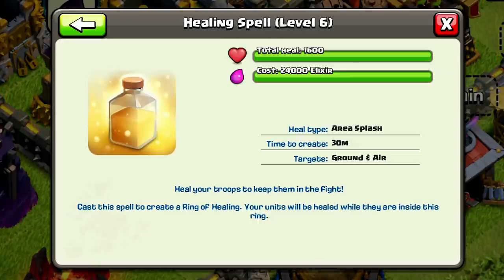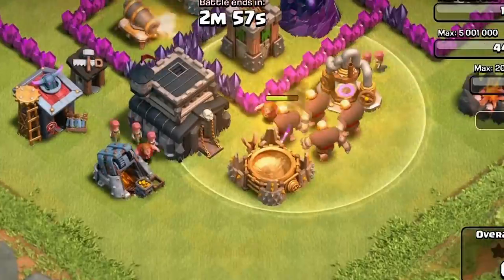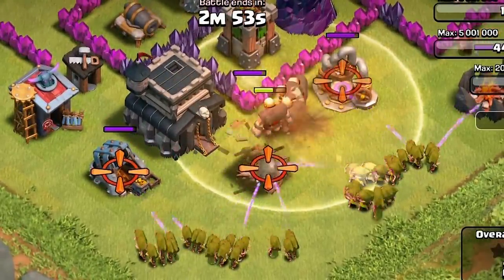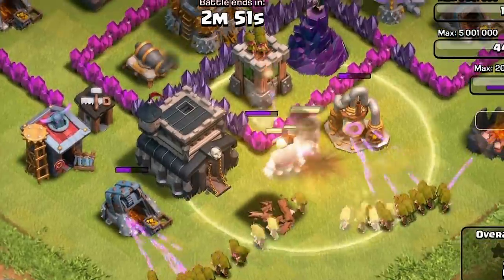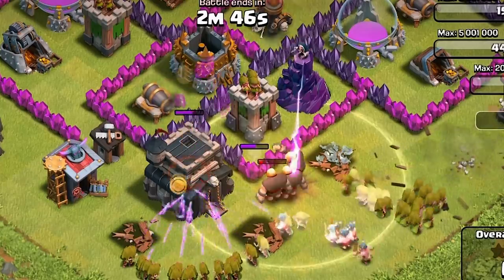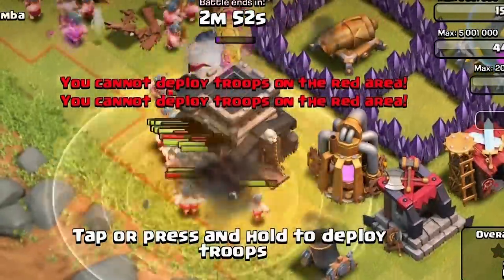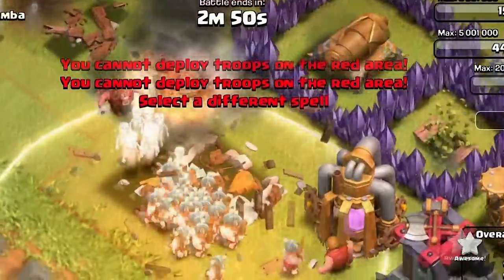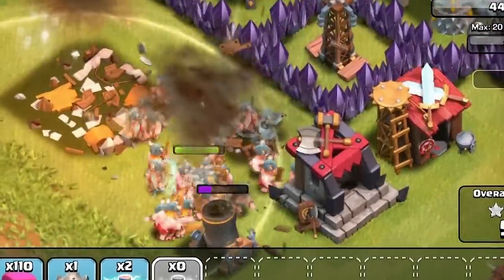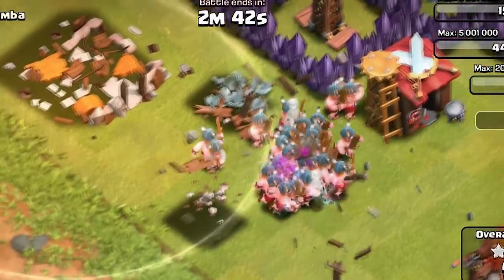The healing spell is great for lower level play as well as high level if you're using hog riders and giants. Specifically, putting your giants in the battle and having them lock onto a weapon will most likely guarantee a successful heal while your backup troops come from behind and take out the rest of the buildings. If you're ever looking for a spell to help out your giants or hog riders, this one's the way to go.